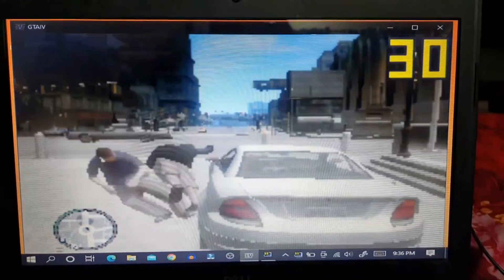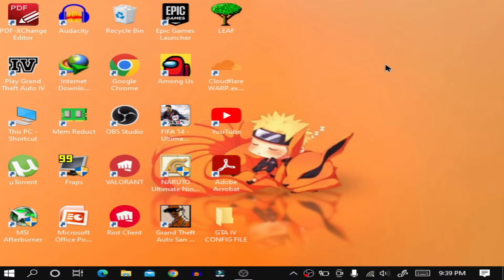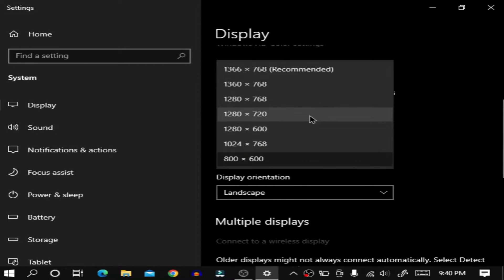And that's how you can play GTA 4 on your potato PC with decent FPS. To restore the default resolution afterwards, go to display settings and set the maximum resolution back.